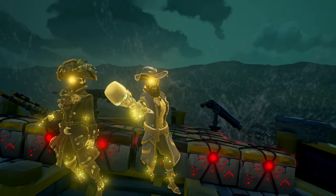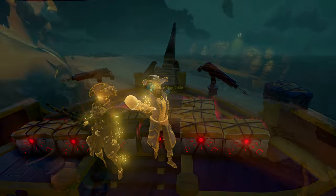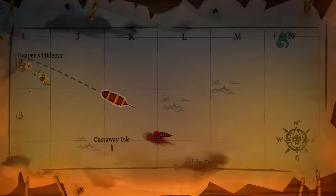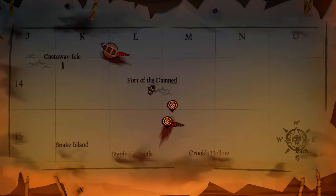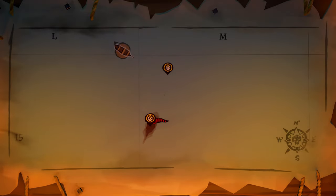If you're new, here's what the chests look like — right here in front of me and my buddies. The ones with the gold top are the Reaper's Bounty, and the one with the black top is the Reaper's Chest. Both are what we need to sell at the Reaper's Hideout. You can spot them on the map as circles with skulls — gold for Reaper's Bounty, red for Reaper's Chest.